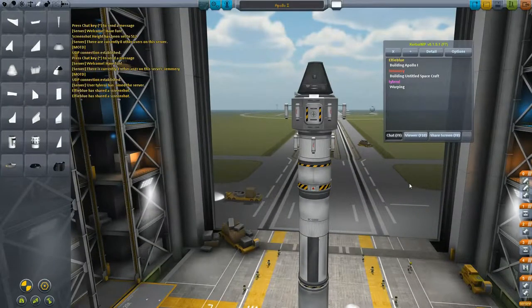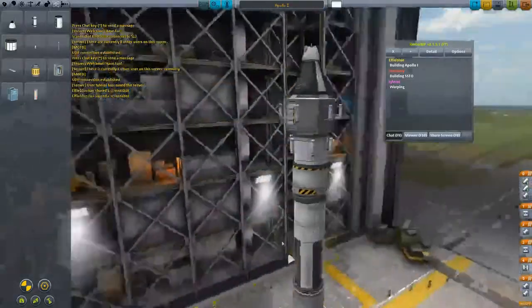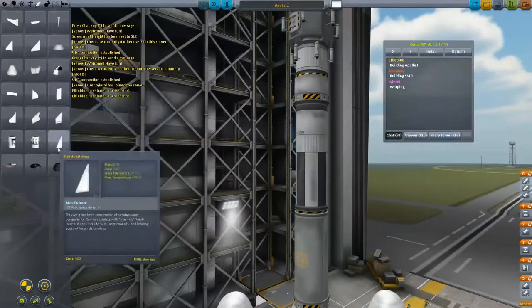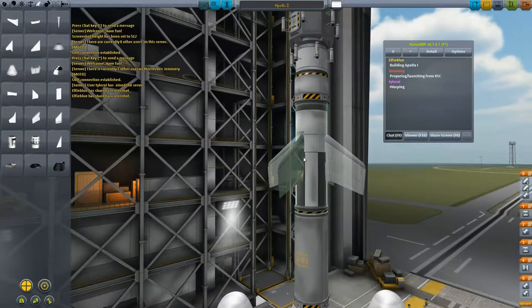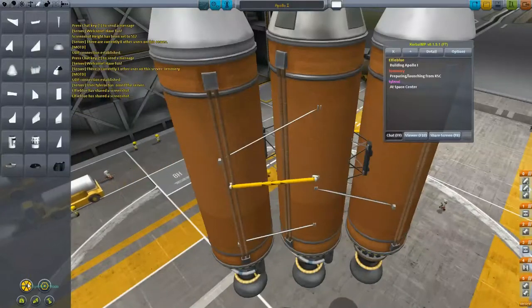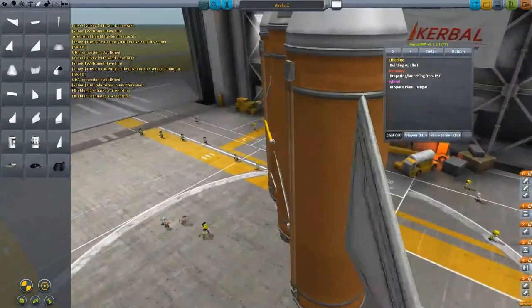I don't have to worry about getting back off the ground there. I've basically just been using winglets for everything, for aerodynamic stuff. Do you ever use the bigger stuff, like the structural wing? Yeah, sometimes — they seem to be really heavy. You only need them if you're building a big craft or a space plane. I lost my first one; it's now orbiting the sun.